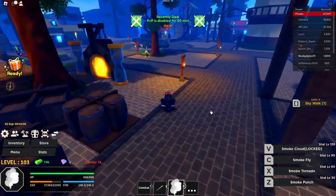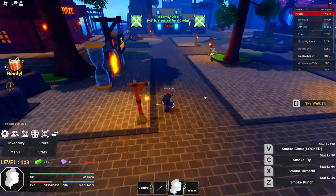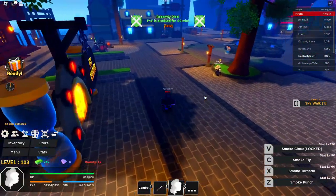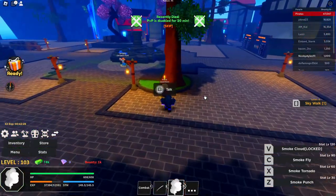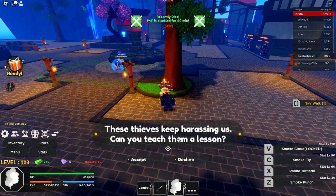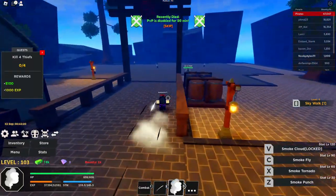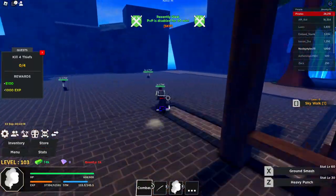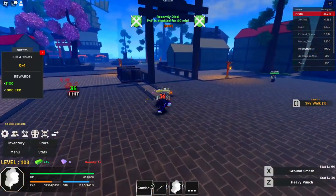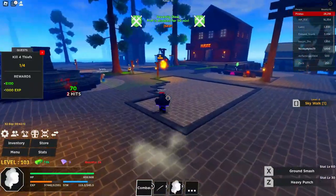First, get over to the starter island. Once you're there, go over to Amelia and take a quest from her, then accept and start the quest. After you start the quest, just kill one NPC — one is totally enough.